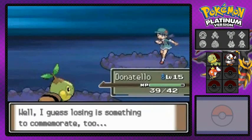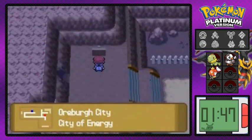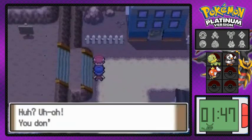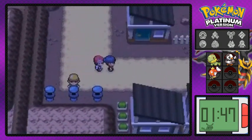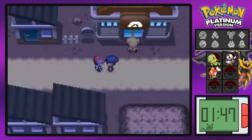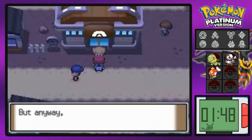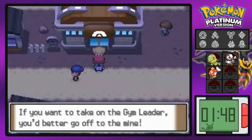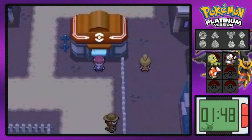We defeated Diana! Here we are, Oreburgh City — the very first city where the gym is located. This kid says 'You don't have a single badge — let me show you to the Pokemon Gym around here.' We're following him, but unfortunately the Gym Leader's not here yet; he's somewhere else in the coal mine. That is our next adventure. I'll see you guys in the next episode for our Pokemon Planet Walkthrough.